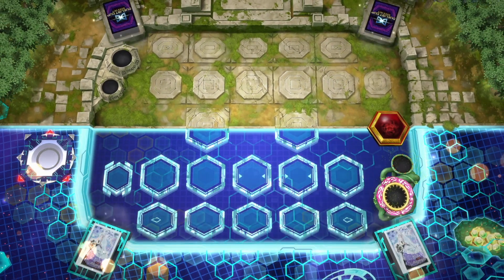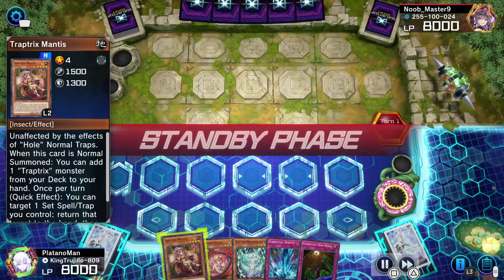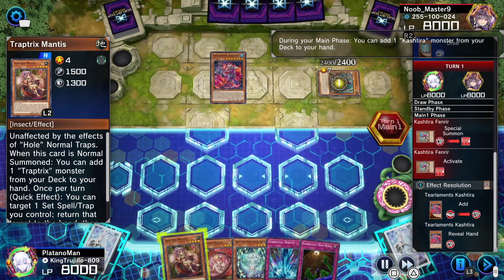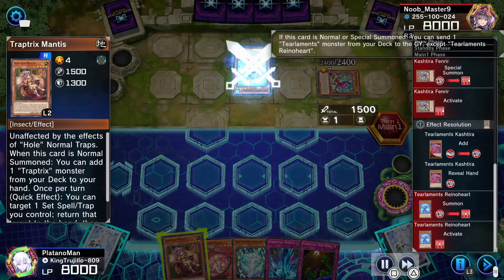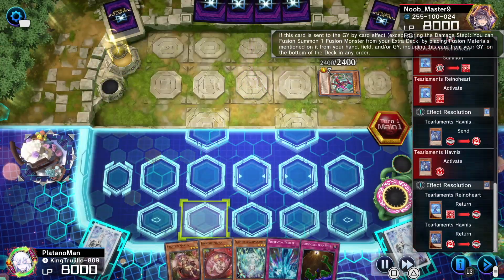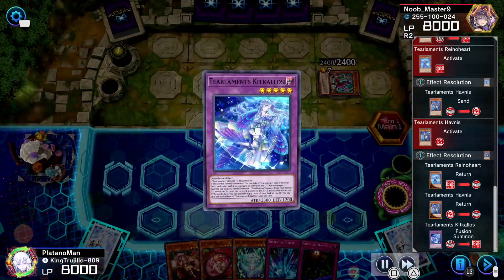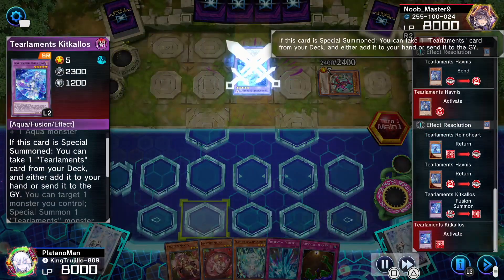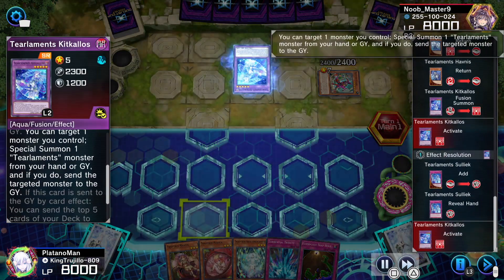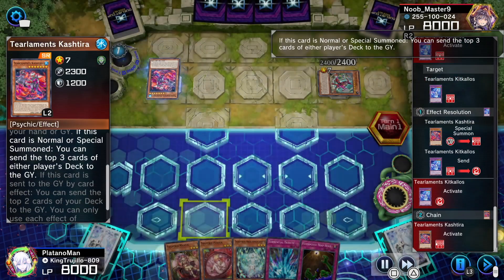For our first replay we're going up against Tearlament Kashtira. I really wanted to show this duel because it's a perfect opportunity to show how well the deck can perform in the grind game going second — one of the downfalls of the deck is that it can struggle going second. They have the Fenrir going into Kick Holos, getting their Selene, and the Kick Holos activates getting their Tearlament Kashtira so they can mill more cards.